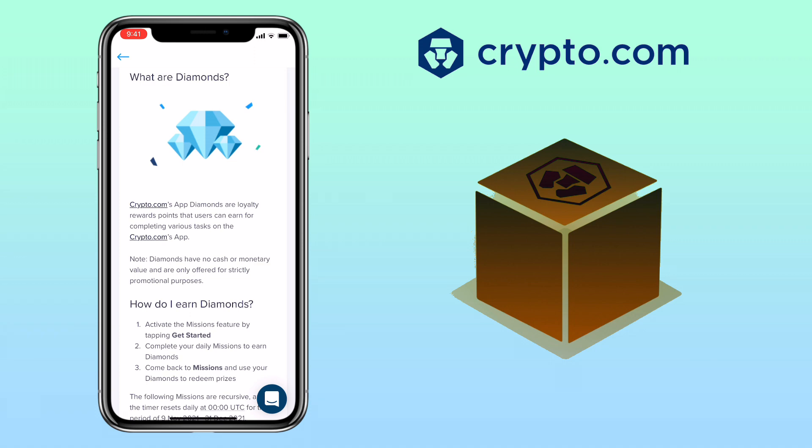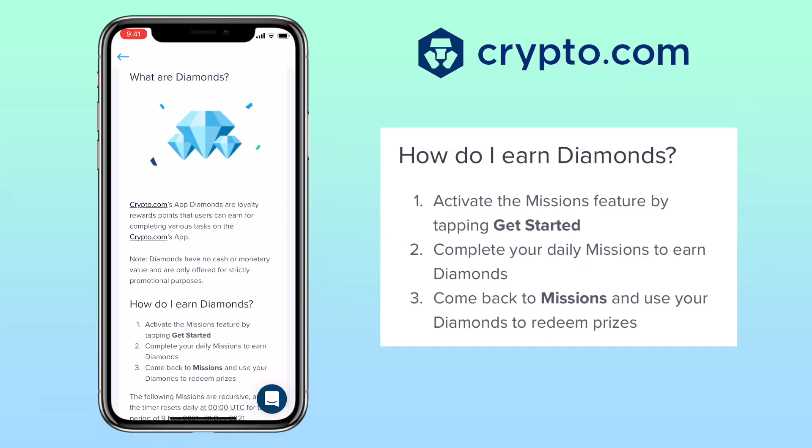To earn diamonds, you just need to do three simple activities on the app. First, activate the missions feature by tapping get started. Second, complete your daily missions to earn diamonds. And lastly, come back to missions and use your diamonds to redeem prizes.